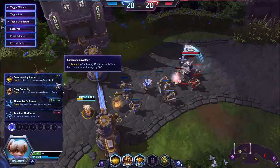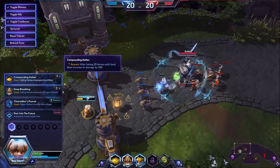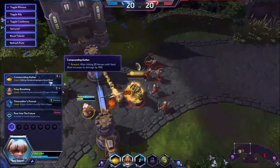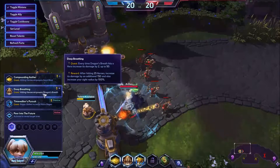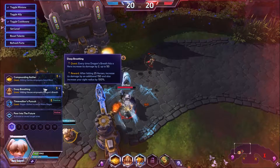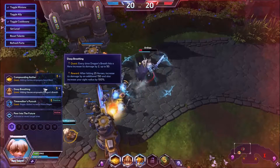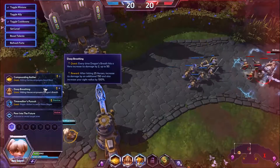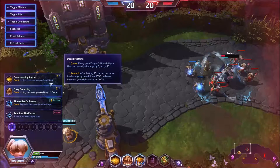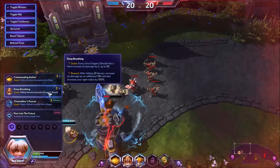So first of all, three quests. First one: Compounding Aether. After hitting 25 heroes with Sandblast, increase its damage by 100. It does 855 right now, so it's kind of decent. The thing is you don't get bonuses while it's actually charging up. The second quest: every time you hit someone with Dragon's Breath it deals 2 more damage up to 50, and after hitting 25 heroes you gain an additional 150 damage and your sight radius is increased by 100%. That's very interesting, so I will definitely try that.